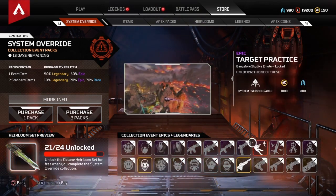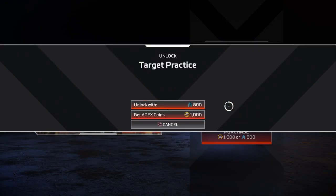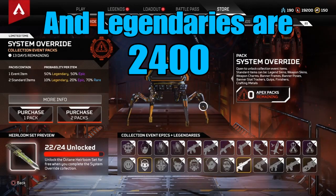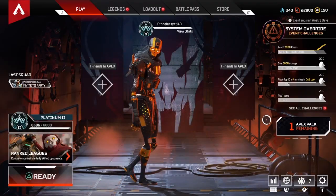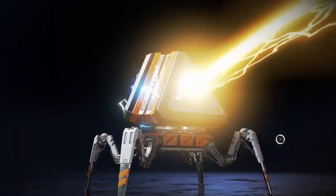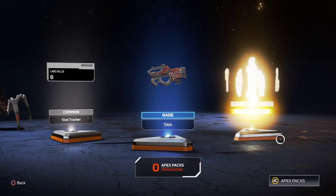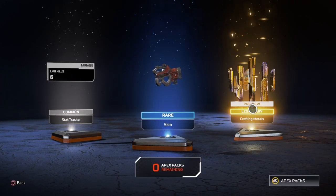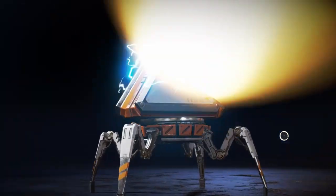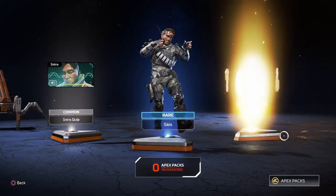So you go to the home screen for the System Override event and then you can go to the epic items on the top and buy them for 800 crafting materials. In order to get everything for free, I think you'd have to level up all 500 levels within this event, because the way you do it is just normally level up, open Apex packs, and get them like that.